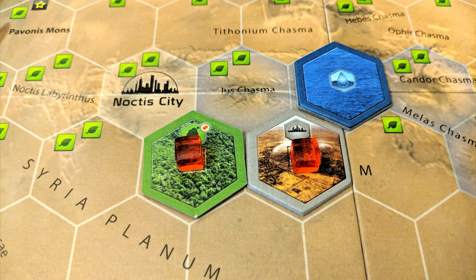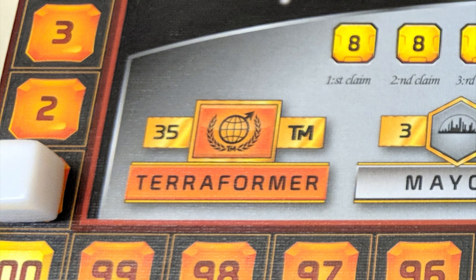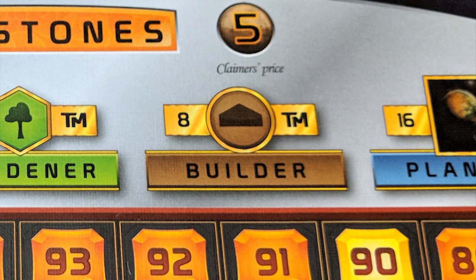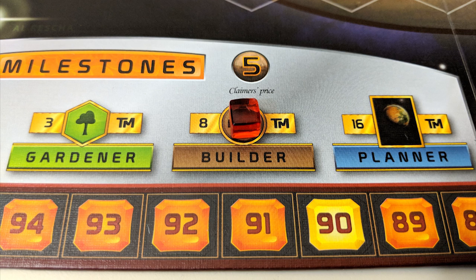You also get two Mega Credits for each ocean tile adjacent to the tile you just placed. Action 3: Claim a milestone. At the bottom of the board are five milestones you can claim on your turn if you meet their requirements. From left to right: having a TR of 35; owning 3 city tiles; owning 3 greenery tiles; having 8 building tags in play; and having 16 cards in hand. If you meet the requirements and have 8 credits to spare, this action gets you 5 victory points at game end. It's first come, first serve — only one player can claim each milestone, and once 3 have been claimed, the other two are off the table.